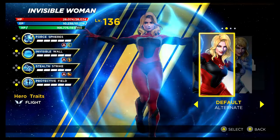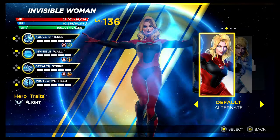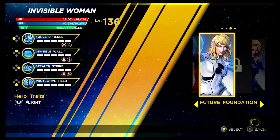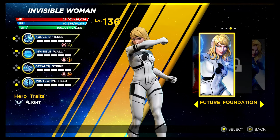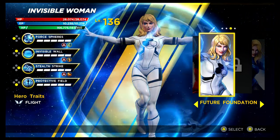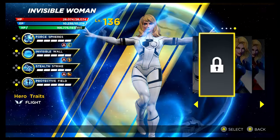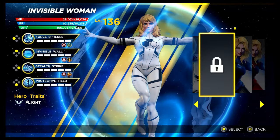We're back to the Fantastic Four with Invisible Woman. The alternative costume looks absolutely great — this is unlocked via the Shadow of Doom Superior story mode. Then we have the Future Foundation costume, unlocked the same way as Human Torch — via an in-game gauntlet for the Shadow of Doom. And then we've also got the slot there that at the time of this video hasn't been filled yet.